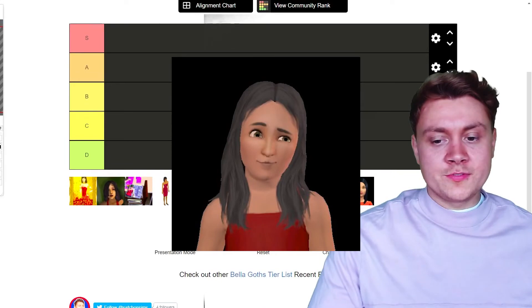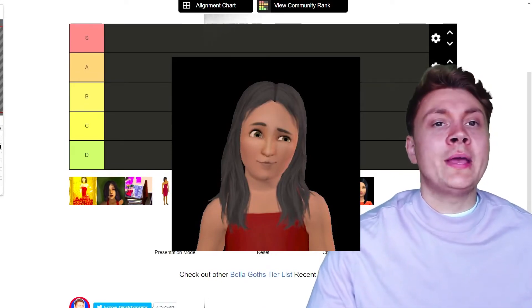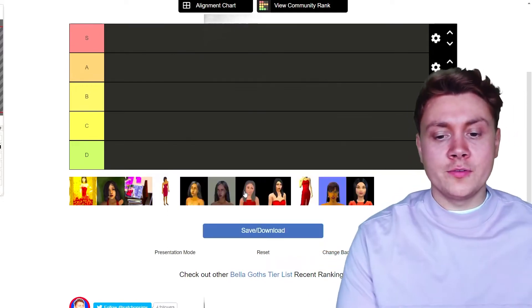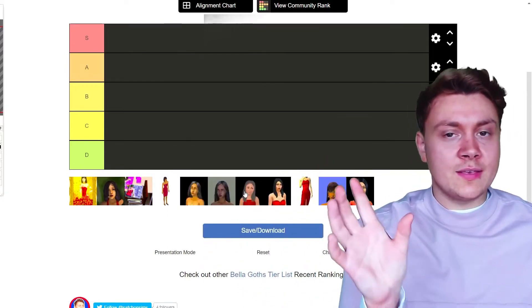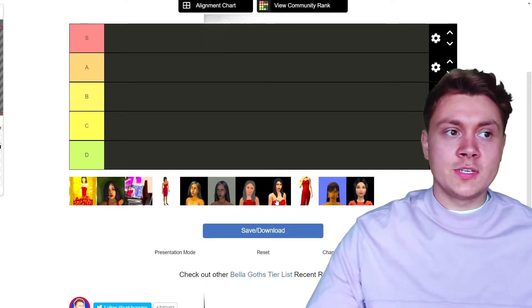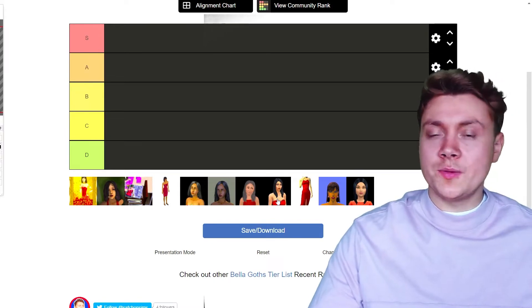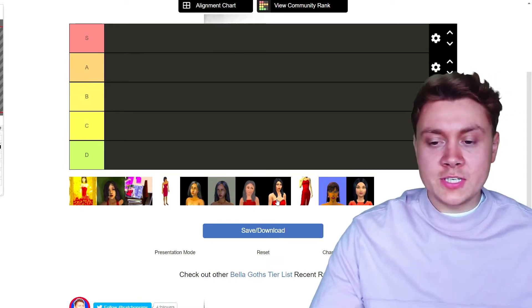Then we've got the Sims 3 Bella Goth, who was actually a child because the Sims 3 was a prequel to the Sims 2. Basically the chronological order of the games goes Sims 3, then Sims 1, then Sims 2. Then we've got the Sims 4 Bella Goth. Sims 4 is on an alternate timeline simply because they couldn't be bothered to put lore in the games originally.